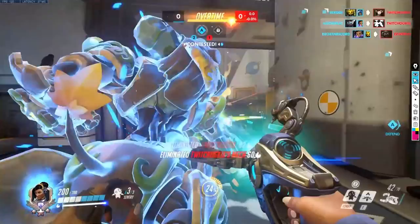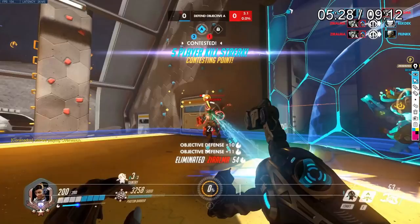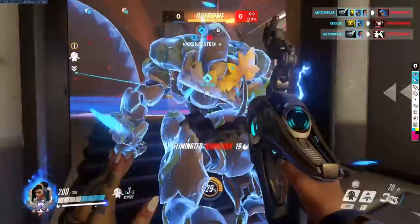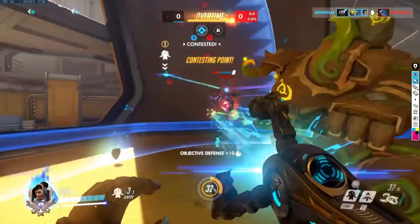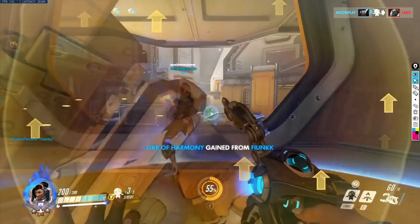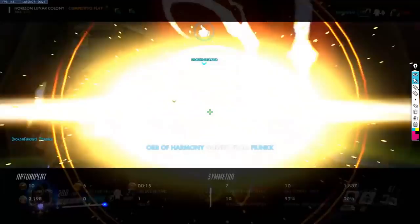Once your left-click damage is ramped up, you're just going to melt everybody. Your entire goal is to do as much left-click damage as possible, which is really good against tanks because they have so much health and usually don't have ways to block it. And even if they do, their barriers are actually just going to increase the left-click damage you do as well. Your turrets can do a lot of work on the point, especially if they're uncontested — you're basically like a high-energy Zarya, extremely deadly.